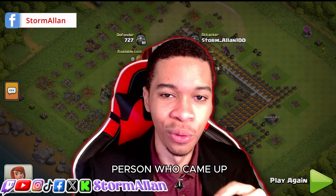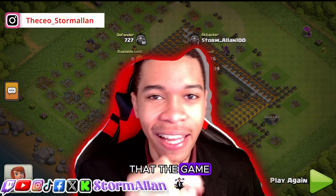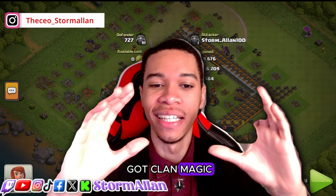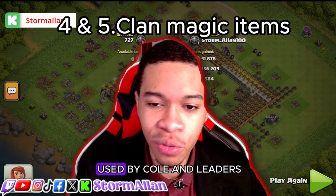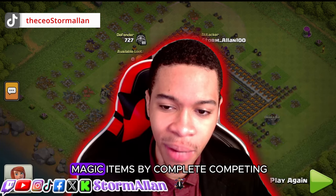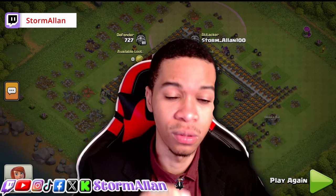These next ideas are my favorites — shout out to the person who came up with them. Go check out the post on Reddit. This is something Clash of Clans and Supercell needs to do: clan magic items. These magic items go into a clan magic item storage and can only be used by co-leaders and leaders. They'd be earned in clan games with clan experience, by completing more tiers, and potentially through clan war league.